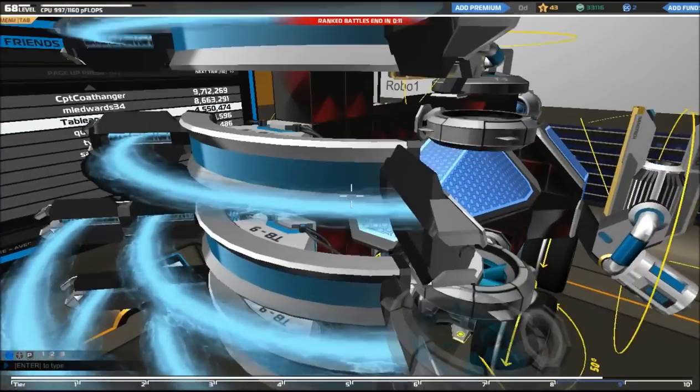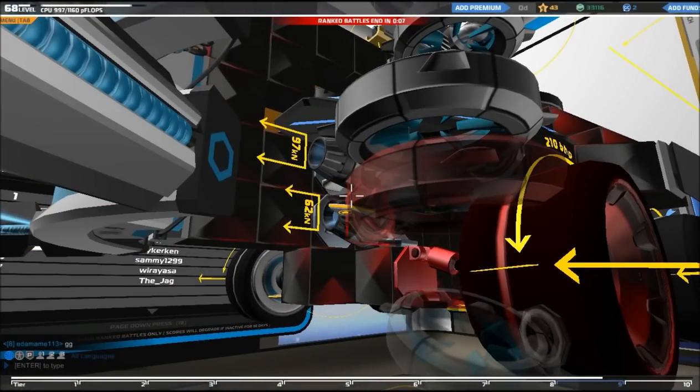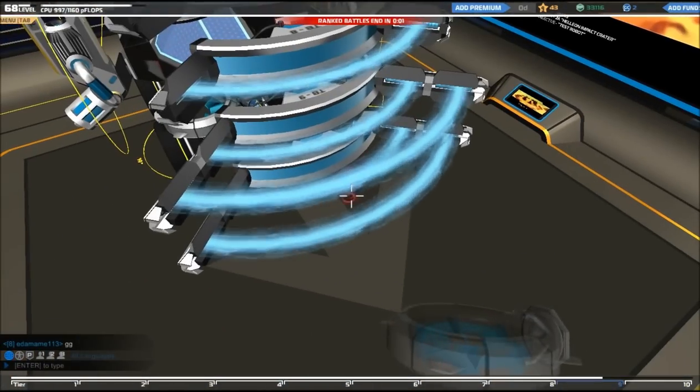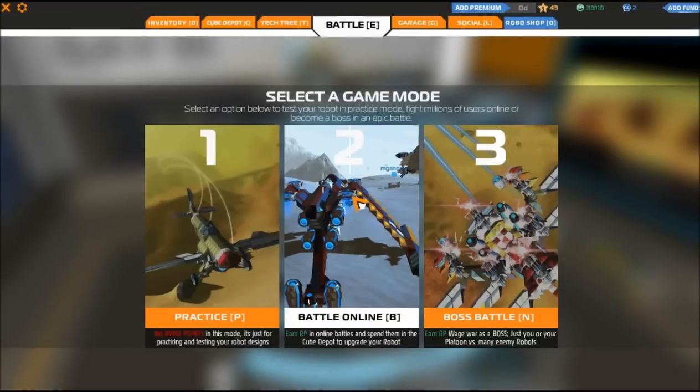Yeah, they are tier 8 wheels. And I've got some thrusters - back thrust, tier 3s and 2s. Tier 2 steer assisted thrust. And on the front here, I've got two tier 9 Teslas and two tier 8s. Let's get into a fight, shall we? Because that's what I really want to do.